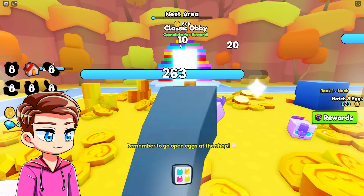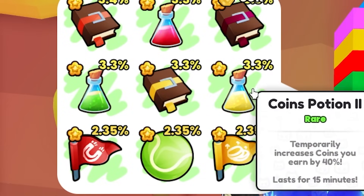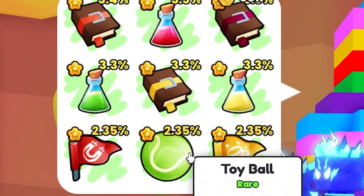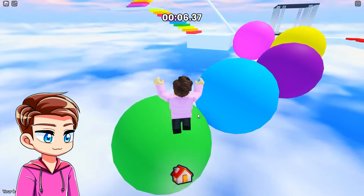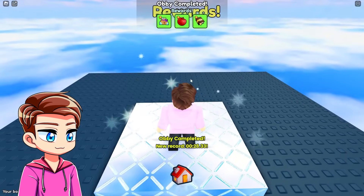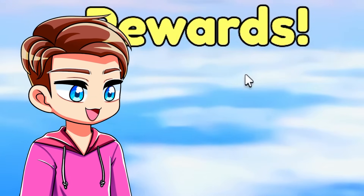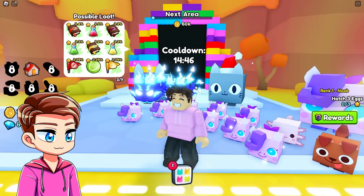Oh, and here's the Obby right here — the classic Obby. The possible loot we can get from doing the Obby are all of these potions and different coin things: coins flag, toy ball. It times us too. I wonder if we get better rewards for completing it faster. It turns out this one is the easiest Obby ever. We got a bag of diamonds, an apple, and a coins-too rare. And it looks like we can do that every 15 minutes or so.